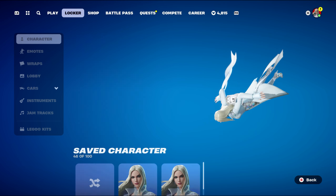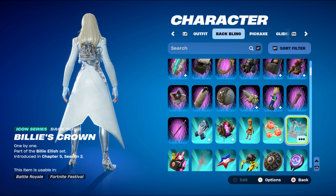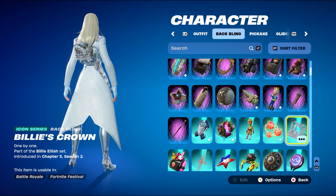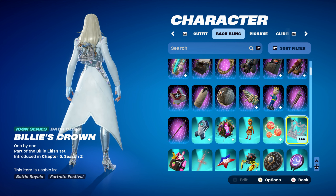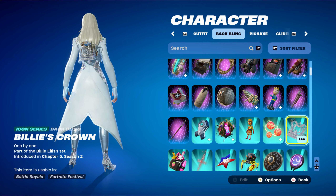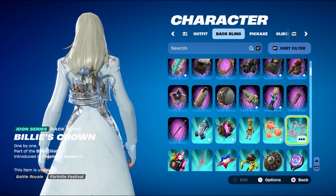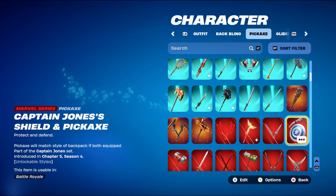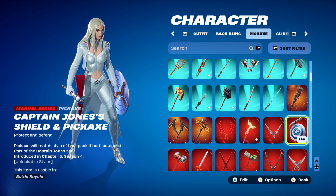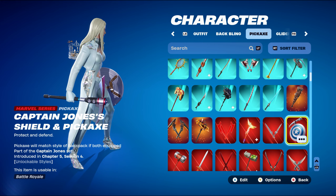Moving on to combo number two. I thought I'd use an Icon Series back bling, which is Billie's Crown, part of the Billie Eilish set introduced in Chapter 5 Season 2. This is a Chapter 5-only combo — the back bling was from the Fortnite Festival Pass when Billie Eilish was around. The Green Roots style is her back bling from that Festival Pass and works very nicely for the silver design. The pickaxe is Captain Jones' shield and pickaxe from this season's Battle Pass, part of the Captain Jones set — works very nicely for the silver design and I really like this pickaxe.